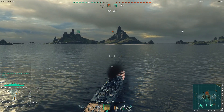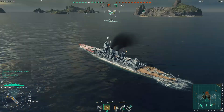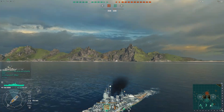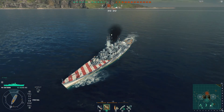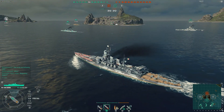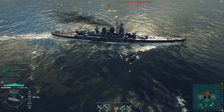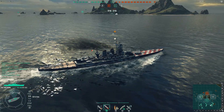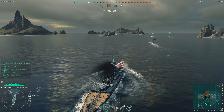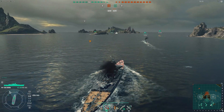On this map I usually always seem to start from this side. I do prefer when on this side to go for the D cap in domination mode. When I head to the A cap I end up out in front and suddenly I'm the focus of almost every shot from the enemy team. I usually get heavily damaged and have to play with very few hit points. We've got two cruisers, a destroyer, and a battleship off to our starboard side.